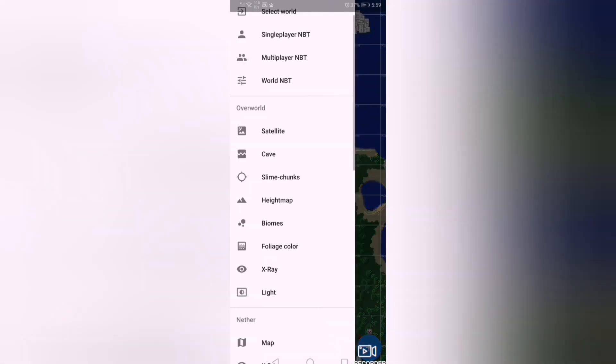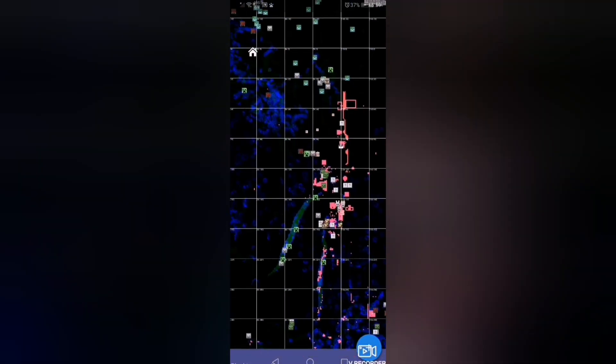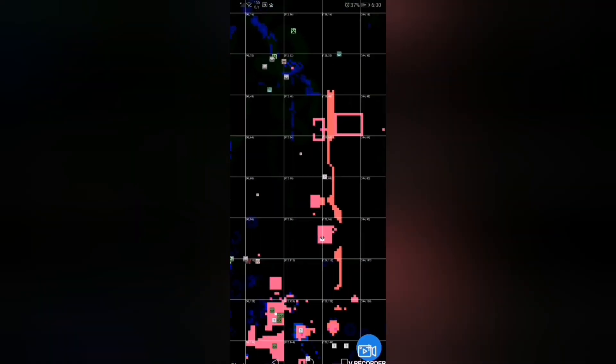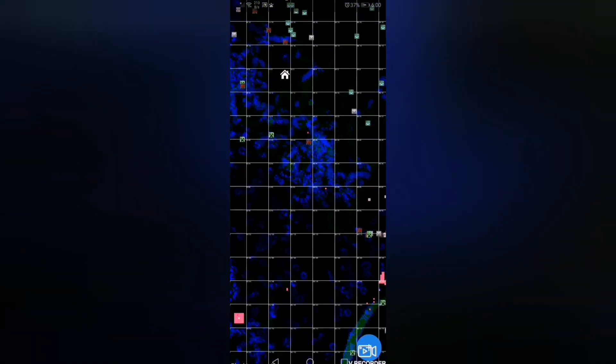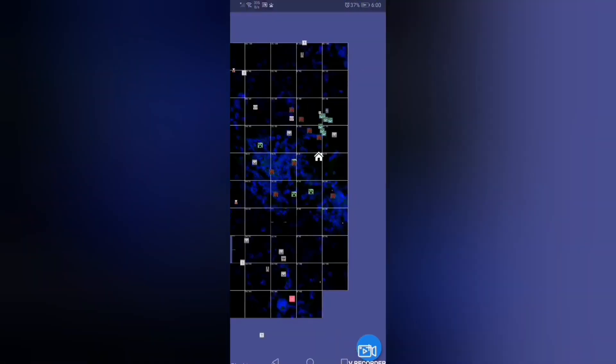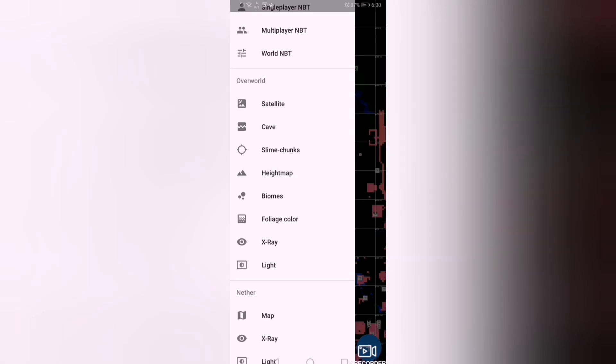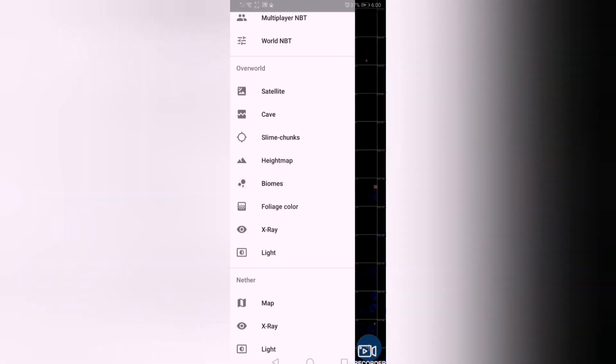Satellite — you know this is the satellite view. It's a picture of the world. Cave view: you see there's yellow, pink, and blue colors. The blue ones are places where there are caves, at lower Y dimensions. The yellow ones are the places where you've built things — both underground and overground, upward.